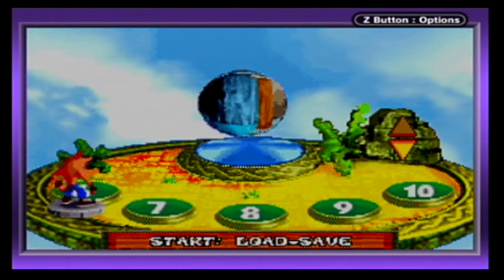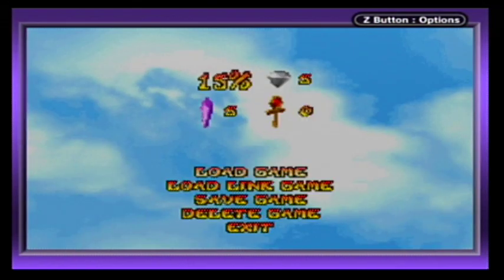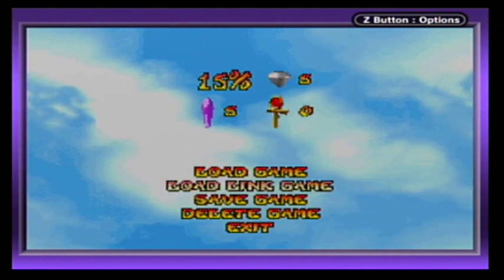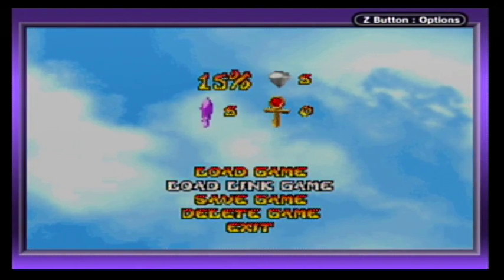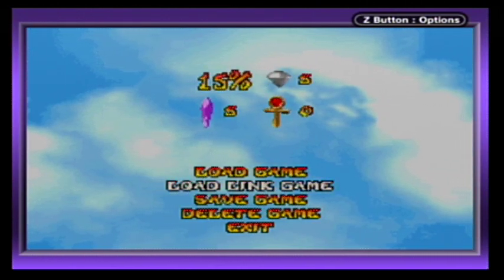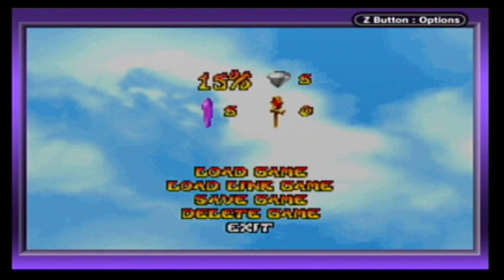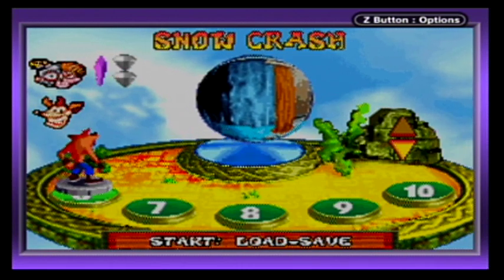We've done the first warp room and now we can move on to the second. I'll give it a quick save here. There's a 'Load Link Game' option — I need to look into what that is. Is that how you play Crash Blast in Wrath of Cortex if you have the GameCube version? I'm going to have to look into that. Anyway, that's gonna be it for this video. In the next video, we'll start the second warp room. I'm the Terminian Hero, and I will see you then.